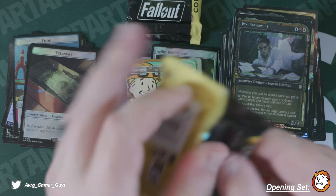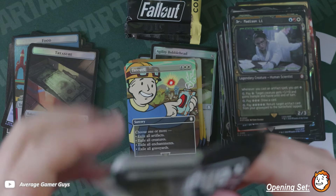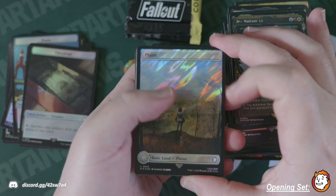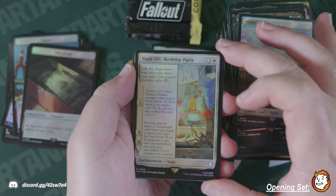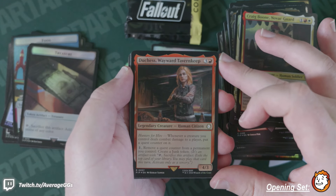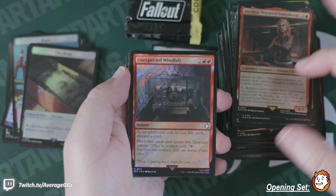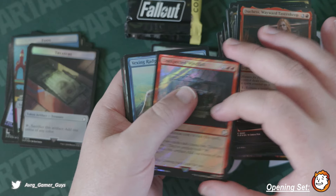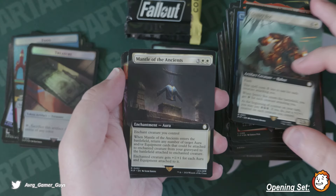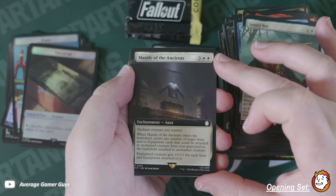Three packs left in this box — clipping along much faster than the last one. Here's a surge foil Vault 101 Birthday Party — first vault we've seen in this box. Craig Boone. Duchess Wayward — Wayward Tavern Keep, don't think I've seen this. Unexpected Windfall surge. Vexing Radgull. Century Box. Mantle of the Ancients — haven't seen this yet.